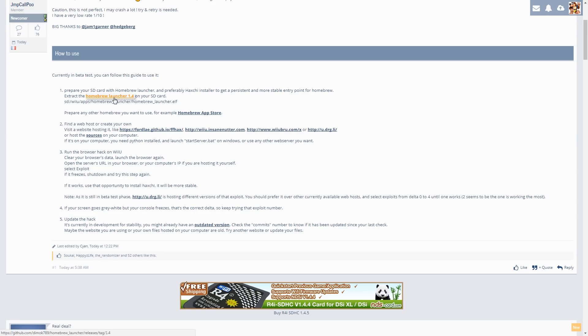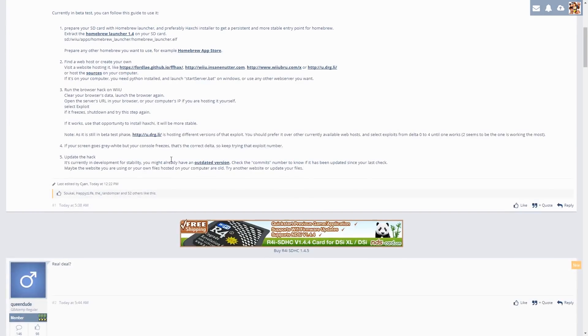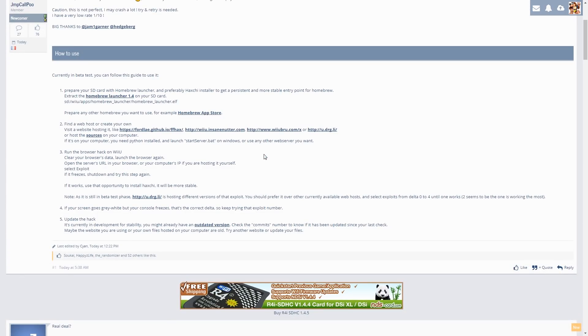This page shows you how to do that. You want to get a Homebrew Launcher on your SD card and prepare any other homebrew you want to use. Then find a web host using this exploit - there are several, and any of them you can load into your browser to run the exploit. I recommend using u.drg.li because I think that's the developer's personal one, so it updates as new versions are released.